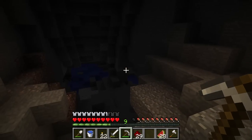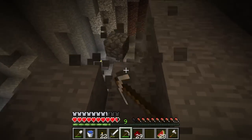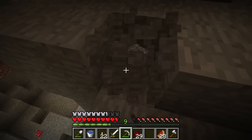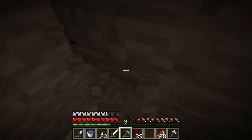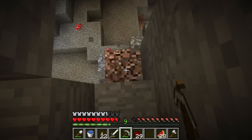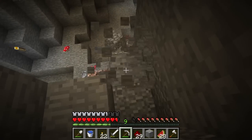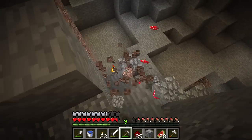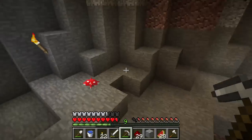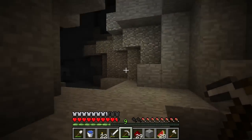There is a whole cave system here with spiders and everything. Let's go ahead and make ourselves a safe way down, just so we have a way to run. There we go. We have a way down now. That's not the way out of the cave — the way out of the cave is right there. And now we have a way back up too, which is important in case we need to come back.